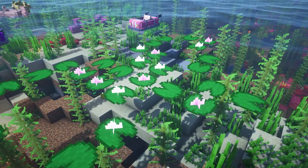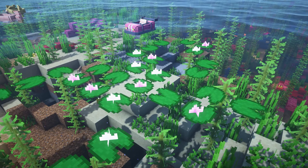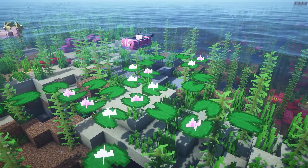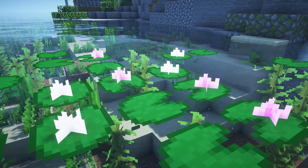This next resource pack changes up the lilies and adds little flowers on certain lily pads. It's so cute yet so simple — the colors are pink and white with a variety of different types. I highly recommend you check out this texture pack.